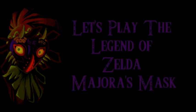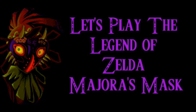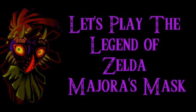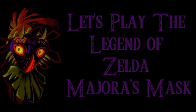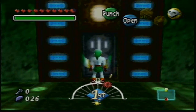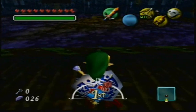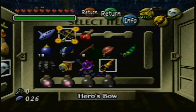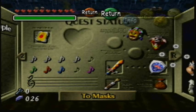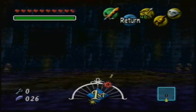Alright, let's open the door. Then you want to be... I think you want to be regular Link. Then you have arrows out. I think that's all we need for now. And for this mini-boss, all I have to do is just look up.